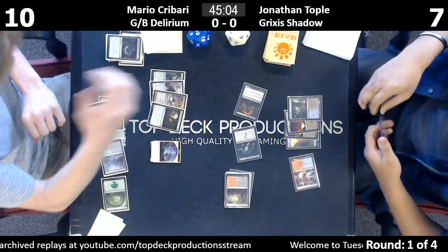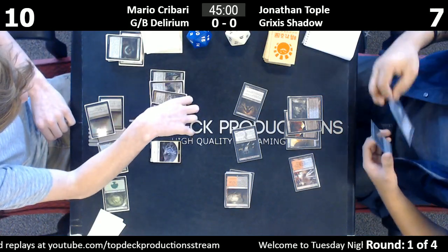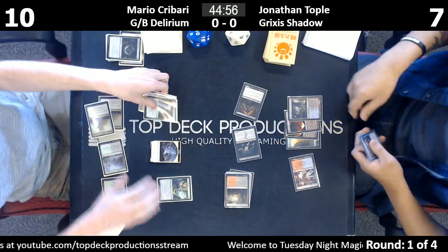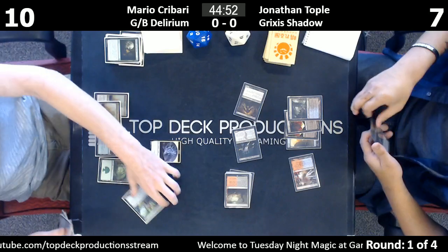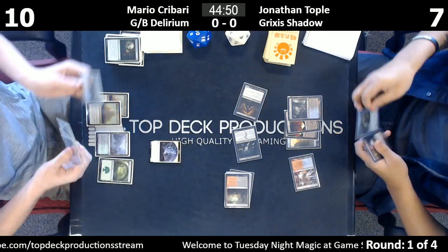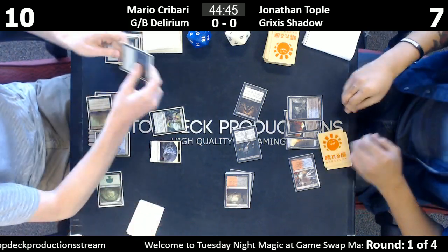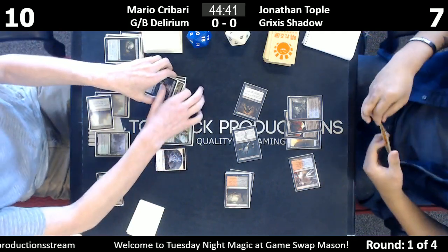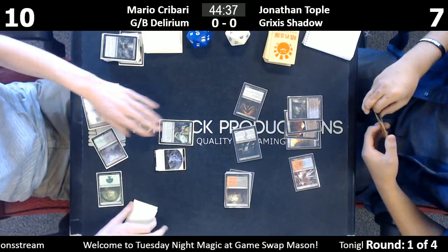There's a Smuggler's Copter in there — you've gotta play some artifacts. I figure a second Nihil Spellbomb is probably better than the first Smuggler's Copter in the metagame now.